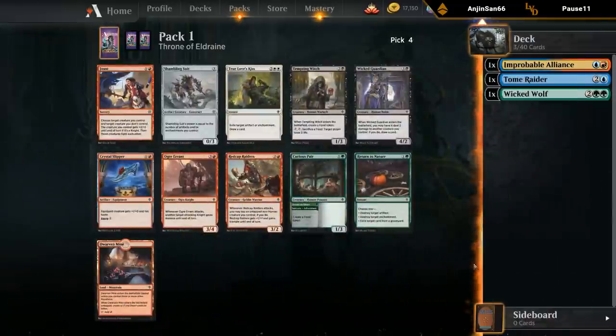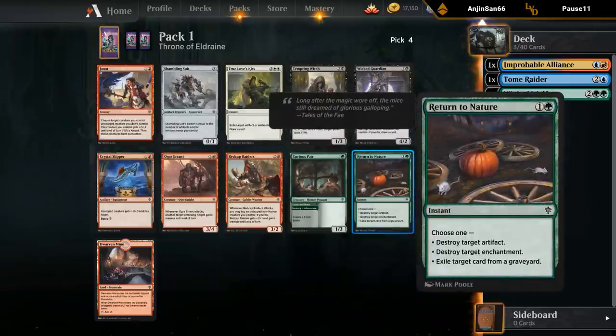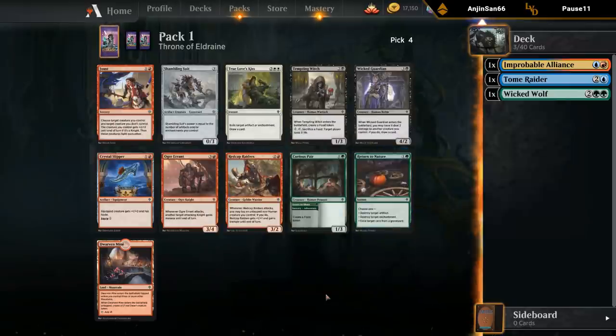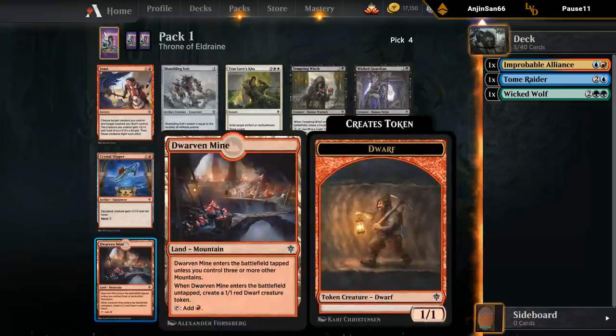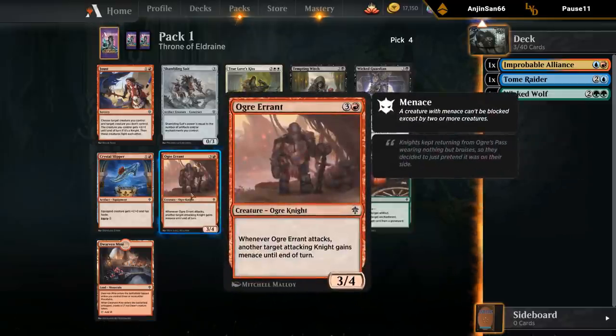Now we're seeing a ton of red cards, no blue. The only green cards are Curious Pair, which does make a food token and is a one three — serviceable if you care about food but not exciting. Return to Nature is just a sideboard card. In red we have Dwarven Mine, which can make a token if we have a lot of mountains. We've got another Raiders, Ogre Errant — four mana, three four that cares about knights and can give another knight menace.